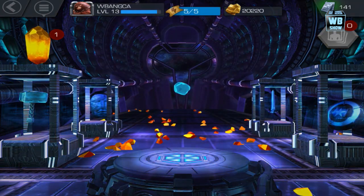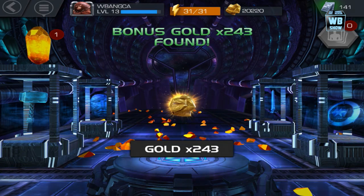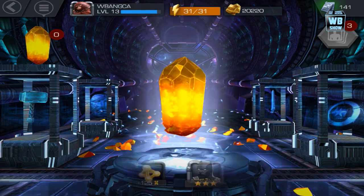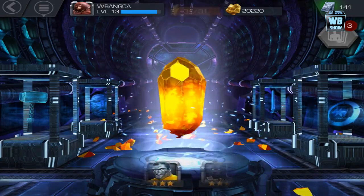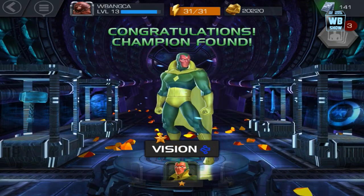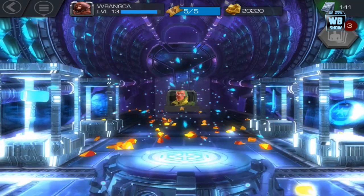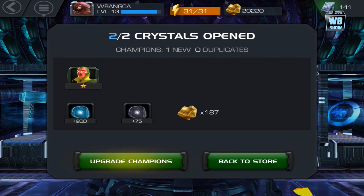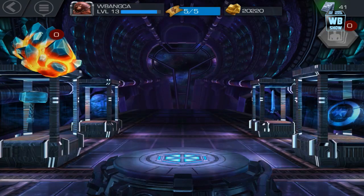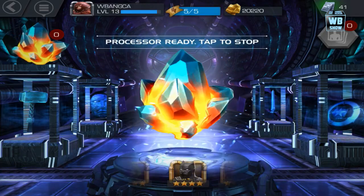We also have enough for another 100 units. I'm gonna tap this one because I want it to finish earlier. Vision — we got him. I don't like him either, but we're forced to get him. Let's go back and buy one of these 100-unit crystals again. Usually we won't get anything good, but I'll buy it anyway.